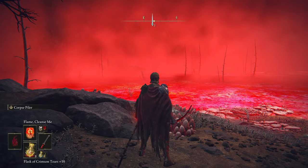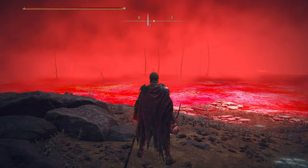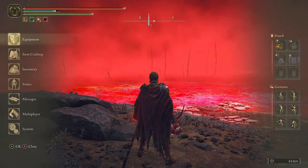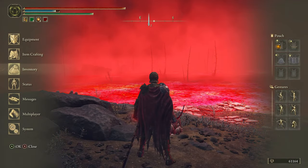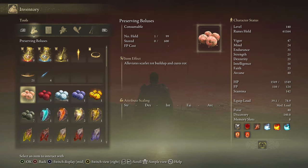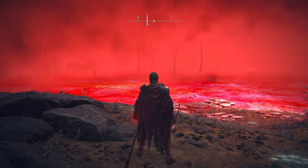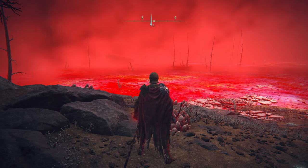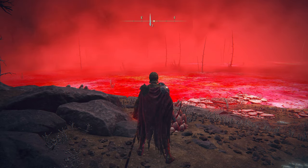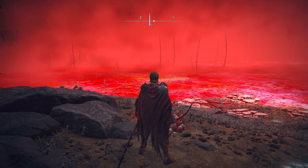There are some pivotal things you're going to need. Number one, I highly suggest having Flame Cleanse Me — it only requires level 12 Faith and cures all Poison and Scarlet Rot instantly. Alternatively, you can craft Preserving Boluses from your inventory, which alleviates Scarlet Rot buildup and cures rot. Number two, you'll want an armor set that increases your immunity — the Mushroom Armor Set. And one more thing is the Beast Repellent Torch, which will basically stave off poisonous toads and other enemies so you won't have to fight anything until you reach the boss.